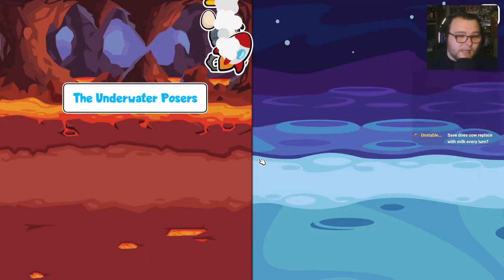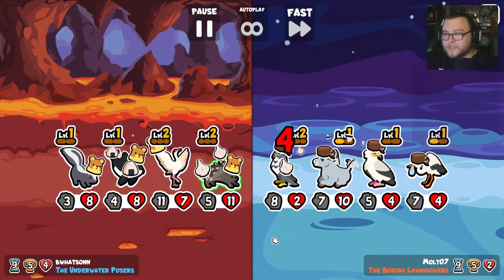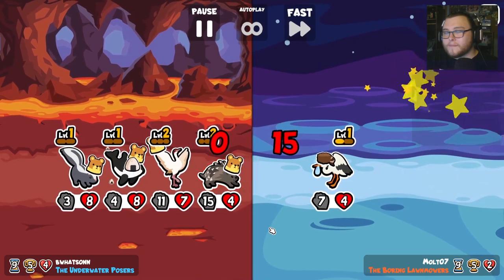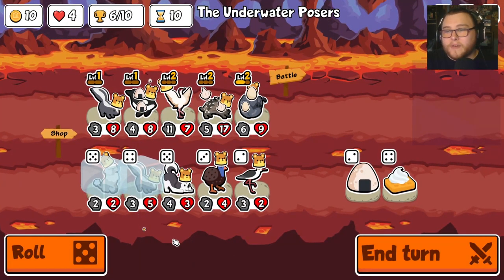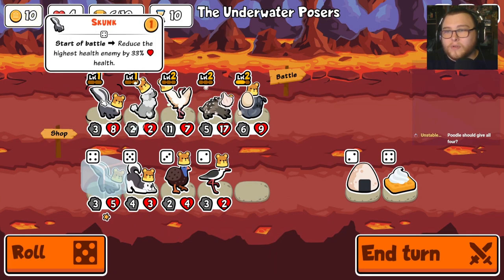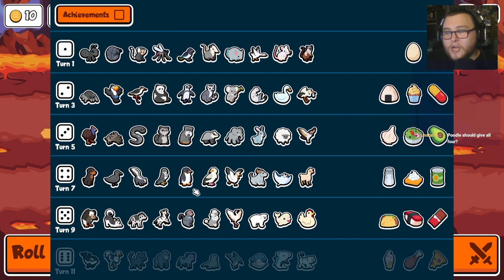Does cow replace with milk every turn? No, it does not. That's a good question but the answer is no. That is the build right there. We don't need a guinea fowl, we have too many food perks. We're gonna sell the orca, we're gonna buy the poodle. There's our crane, there's our poodle. Our skunk — where is our skunk? Tier four.